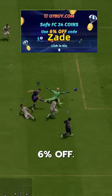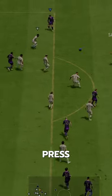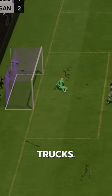If you need coins, go to U7Buy, use code ZAID for 6% off. EA's servers are so trash because I press a button and nothing happens for like two seconds and all my players turn like trucks.